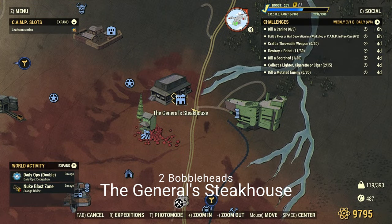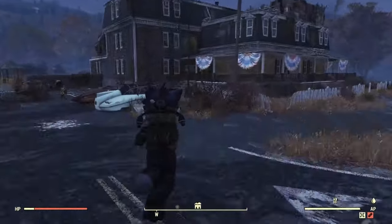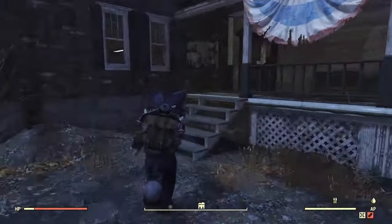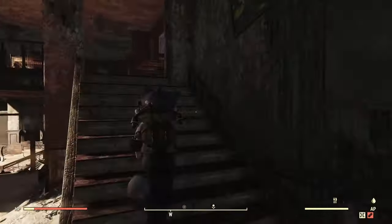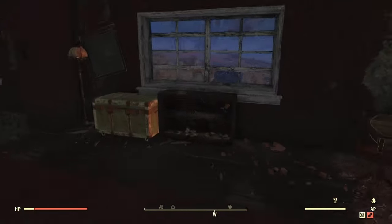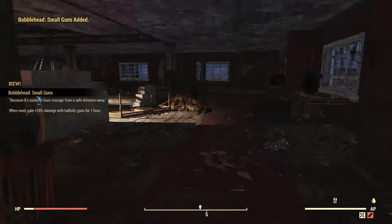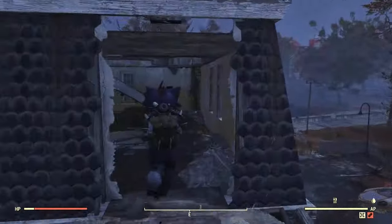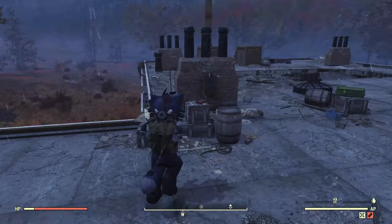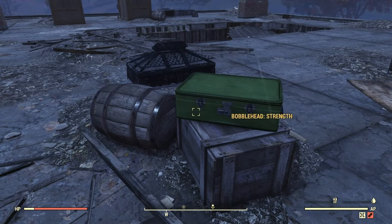Next we have the General Steakhouse. There are two here. A bunch of super mutants you're going to have to fight through. If you do have a jetpack, you can just jump up and get the last one here on the roof, or you can run up here and grab this one first. I'll show you a little way here to wiggle around the house — go out here and then up. This one's going to be kind of right by where a magazine location is. That's the magazine to the left there, and here is the Bobblehead.